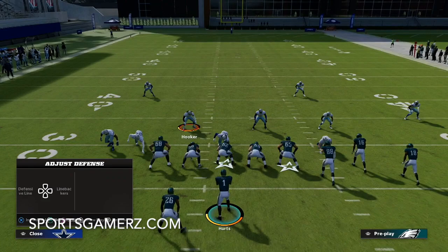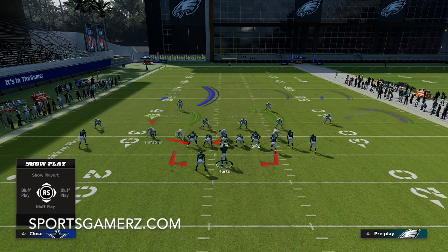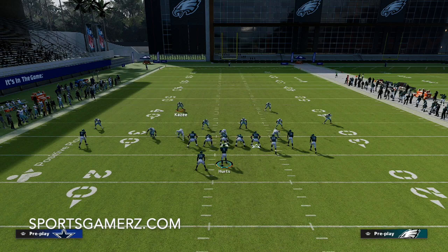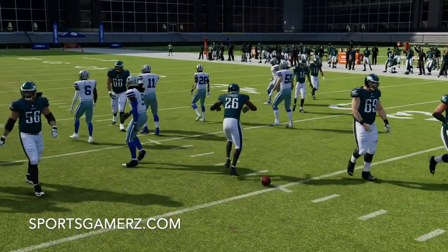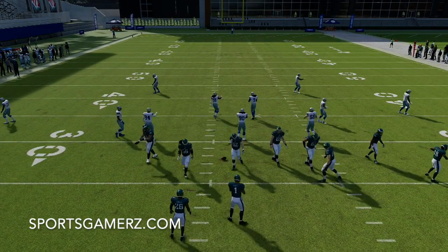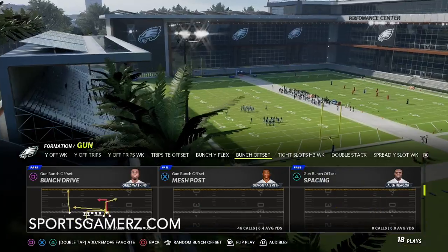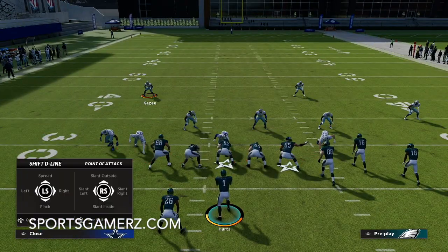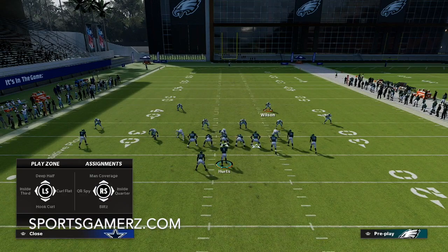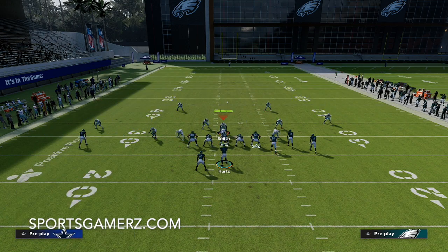If they're really pounding the run, something I'll do is change the coverage slightly — put the corner on the left in a deep half, do a hard flat, and bring the safety back down into the box so I have an extra defender. You can see it's still really solid run defense — they probably lost yards or got nothing. This is going to be really effective against all the meta plays people run. You already saw it against double post, and you can see it against flood and verticals.